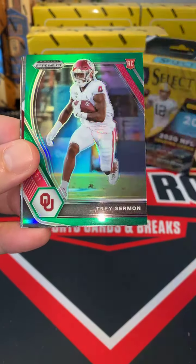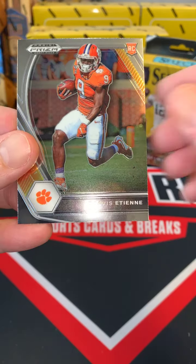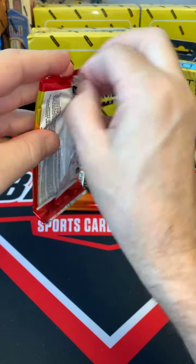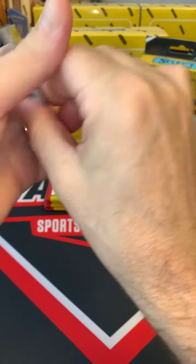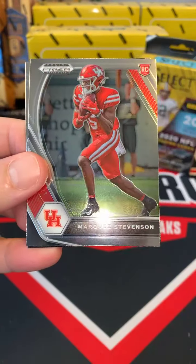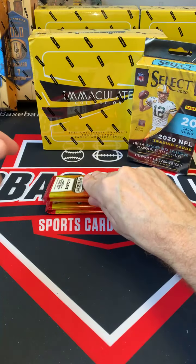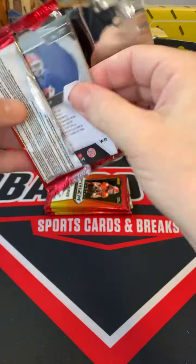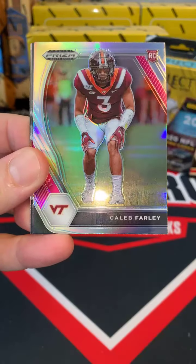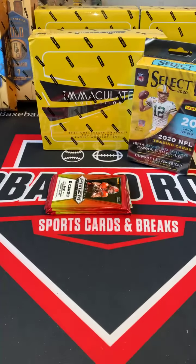Calvin Ridley Tennessee, Joe Burrow Bengals, Trey Sermon green prism 49ers, Dylan Moses Alabama, and Travis Etienne Jacksonville. Beckham Browns, Stafford Rams, Jonathan Taylor green prism Colts, Stevenson, and Zach Wilson crusade Jets. Keenan Allen to the Chargers, Chase Young Washington, Farley silver prism Tennessee Titans, Najee Harris Steelers, and Tony to the Giants.